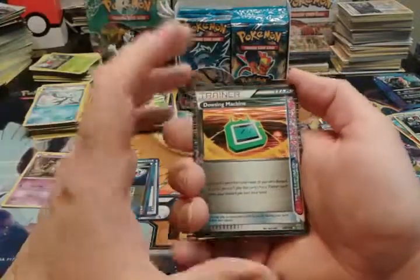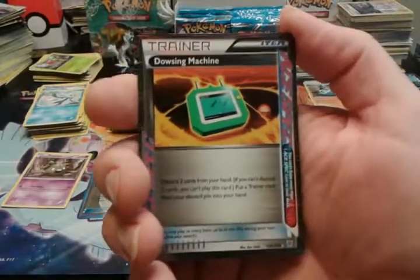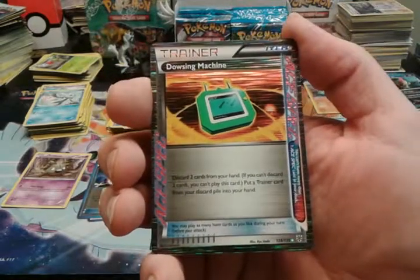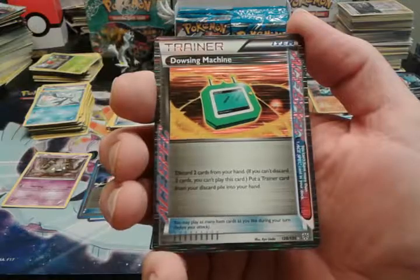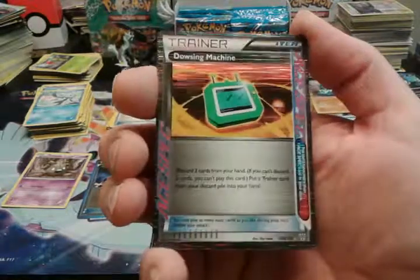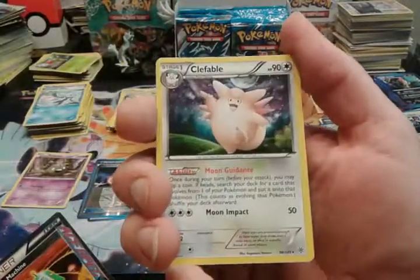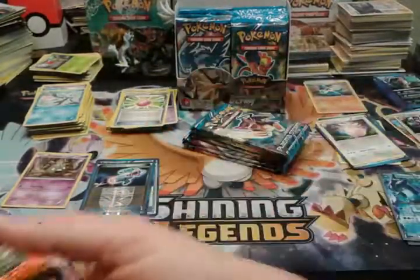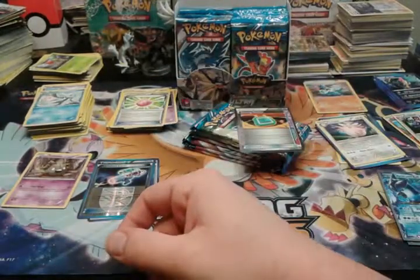Hey, an A-Spec Dowsing Machine! Is that the one that's worth... I want to say this is the one worth like just over twenty dollars, but I'm not sure I can't remember. And a Clefable regular rare.